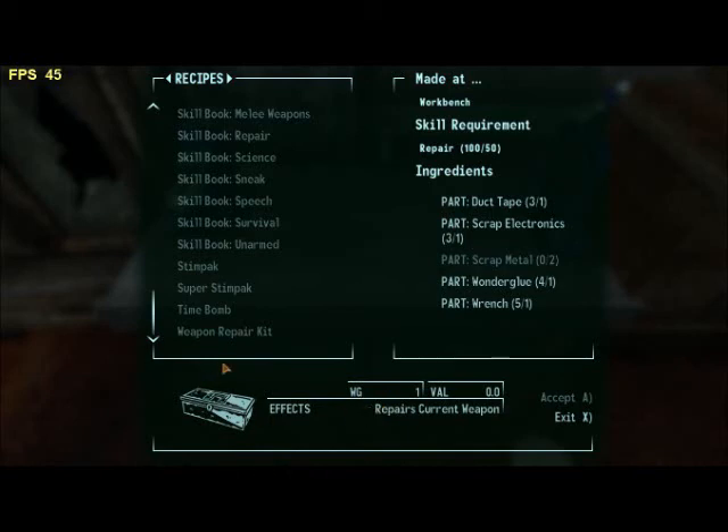Hello, this is a guide on how to easily get weapon repair kits. There's the regular way, which requires duct tape, scrap electronics, scrap metal, winter glue, and wrenches.